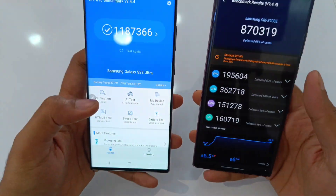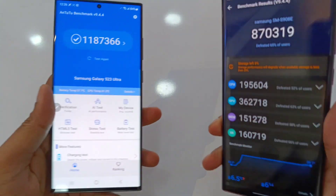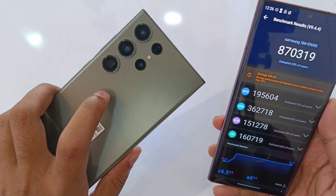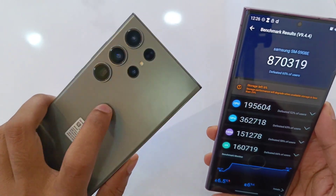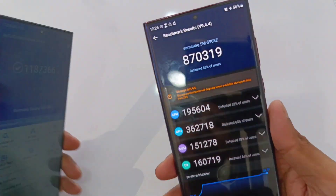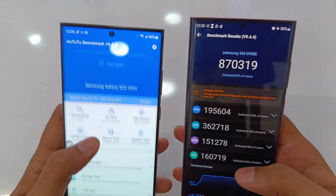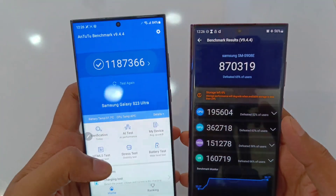So guys, this is the difference between scores of the Galaxy S23 Ultra vs the Galaxy S22 Ultra. 11 lakh is the score for the Galaxy S23 Ultra with the Snapdragon 8 Gen 2 exclusive design for Galaxy, and this is the S22 Ultra with the Snapdragon 8 Gen 1 — you can see just 8,70,000 is the score.